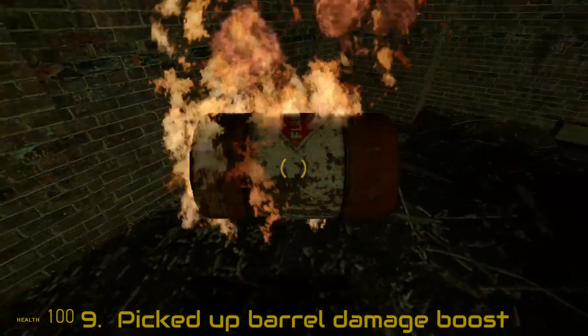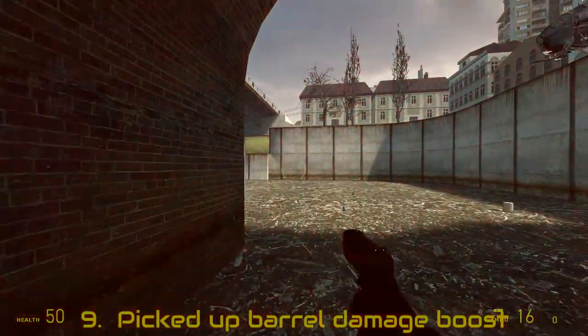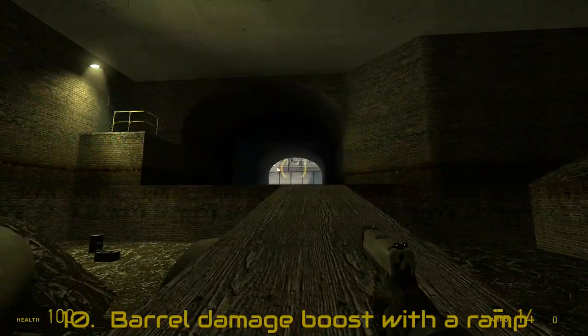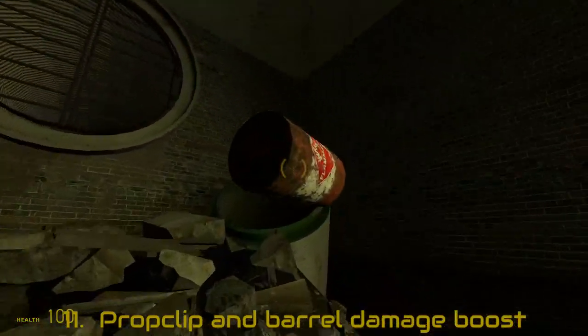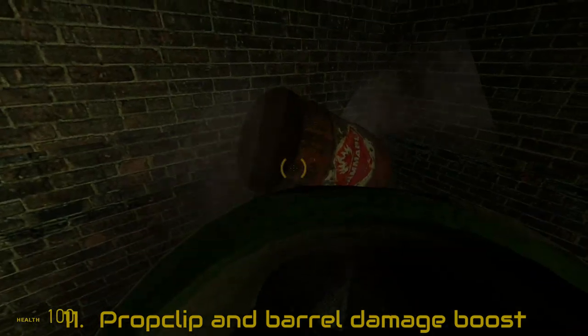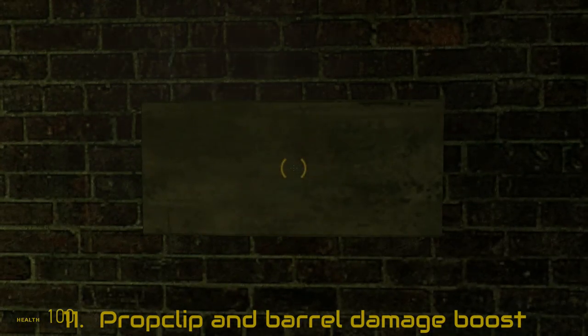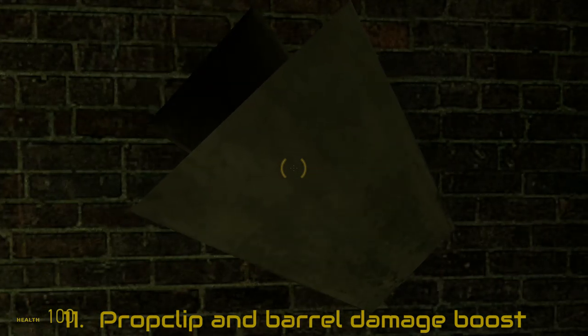Or not standing on it at all — when you grab it, you have much more control over how you are gonna fly. Or you can use this ramp as a cannon. Another way is to bring the barrel up here together with a brick, and then use the brick to clip into the ground after it freaks out by save loading.